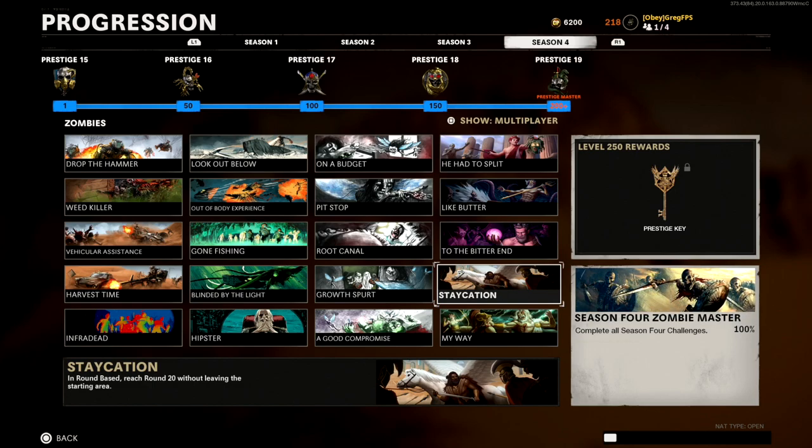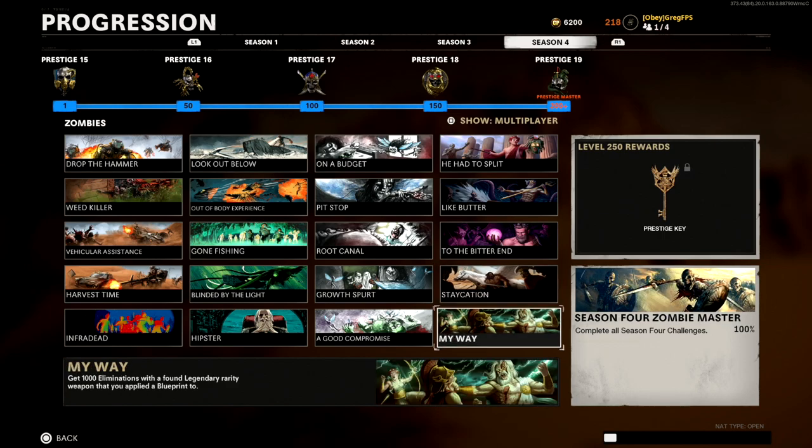Next up is 'Staycation' in round-based: reach round 20 without leaving the starting area. You can do this on Die Maschine or Firebase Z. I recommend Firebase Z because you can buy Quick Revive there, which lets you kill a zombie while downed to self-revive. You can also buy self-revives anyway, so it's overall much easier.